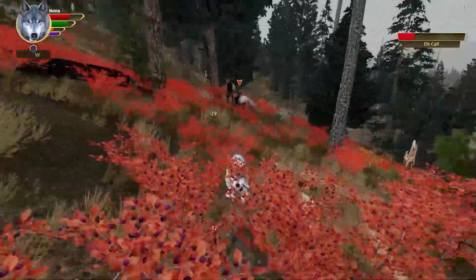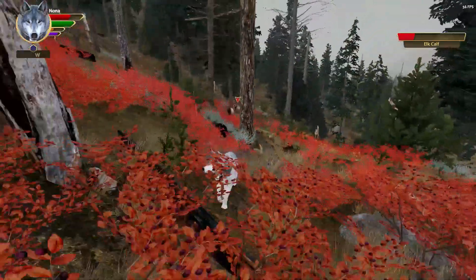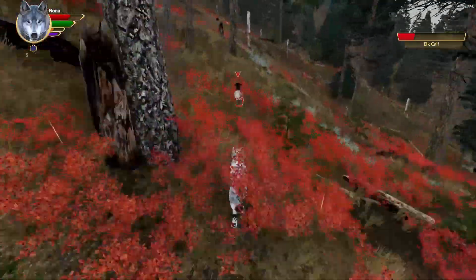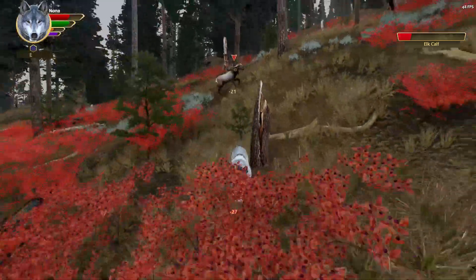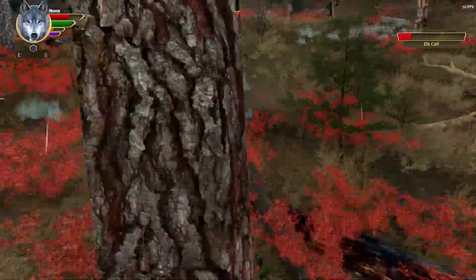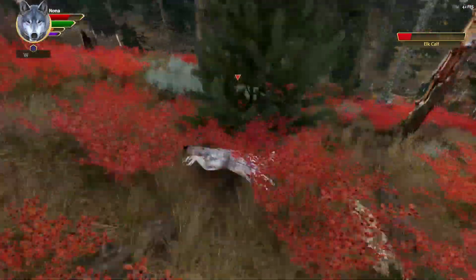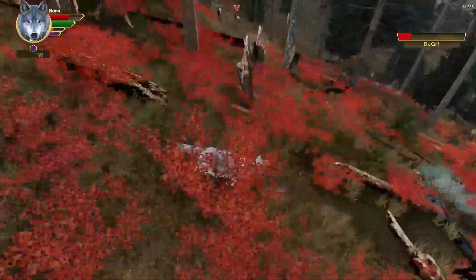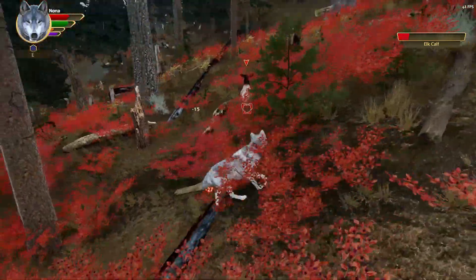I go in for another bite and back up when mom comes around. I let them stay there while I regain stamina, and then I back up to make them run again. I let go when I can't see the mother and the baby's doing more damage to me. Then I'm trying to get them to run, and I put myself between the herd and them.